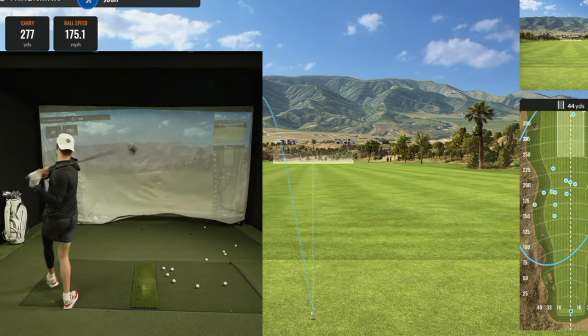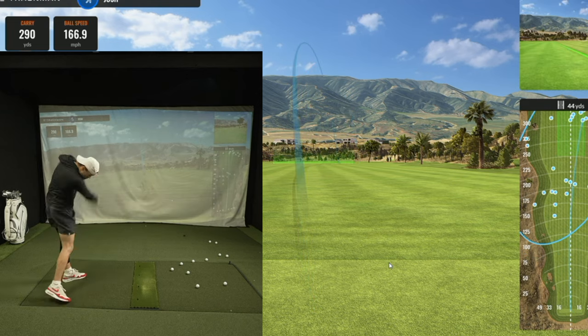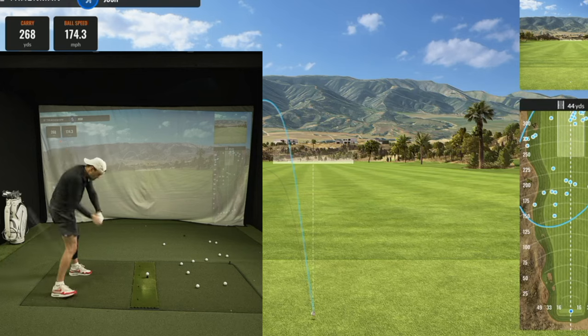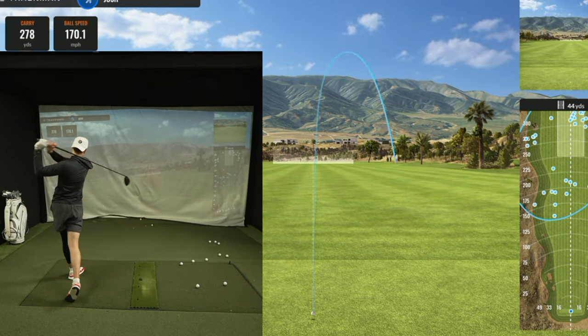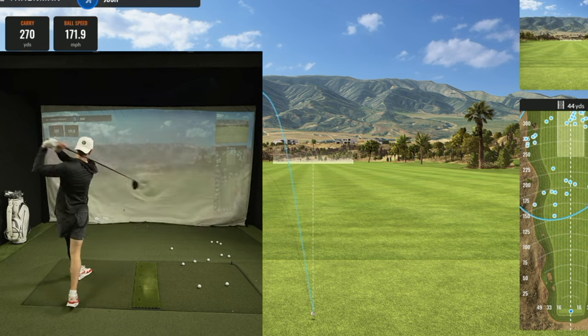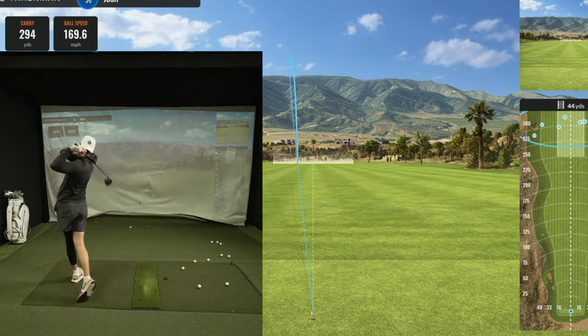We're currently at 337 shots, so we don't have a ton of room to work with. We've got to get the driver going and get it going quick in order to get this under 400 shots. Our prediction to finish under 375 shots is out the window, but that 400-shot mark is still within striking distance. We're at 90,000 yards — we have 10,000 more yards to go and 35 shots to work with. Basically we have to hit every single drive from here on out over 285 yards. Body's hurting, mind is hurting, everything's hurting — all we've got to do is dig deep.